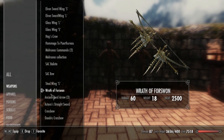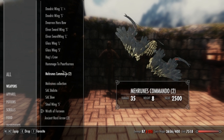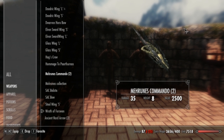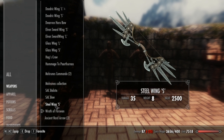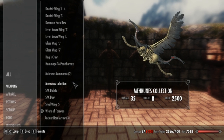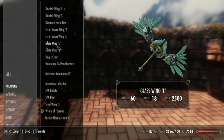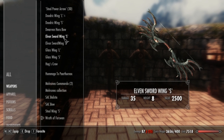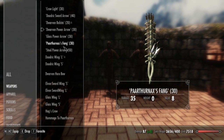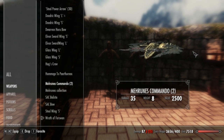Let's just go over them really quick: Wrath of the Forsworn — leave a comment on what you guys think is your favorite bow. Personally I like Meiru's Commando, because I just love Meiru's Dago — he's a good god, he's badass. Wrath of the Forsworn, Steel Wing S, SAC bow, SAC Ballista which shoots the huge ballista rounds, Meiru's Collection, Meiru's Commando, Homage to Parthinax which is the huge bow with the dragon's head on the front, Hags bow, Glass Wing S, Glass Wing L, Elven Sword Wing S, Elven Sword Wing L, Dwarven Hero bow, Daedric Wing S, and Daedric Wing L.